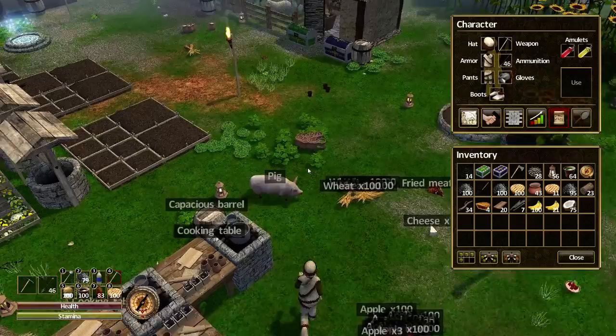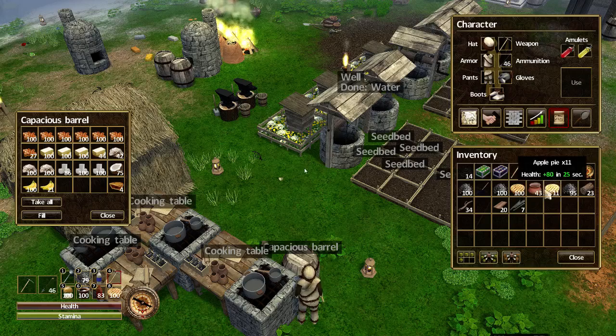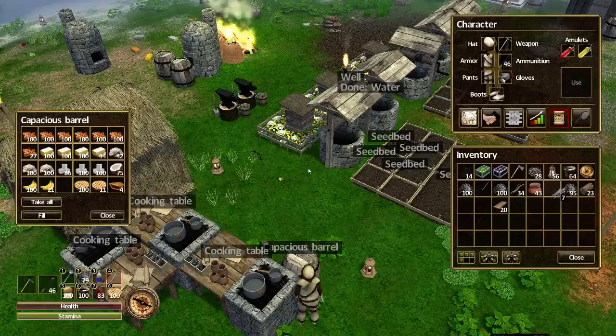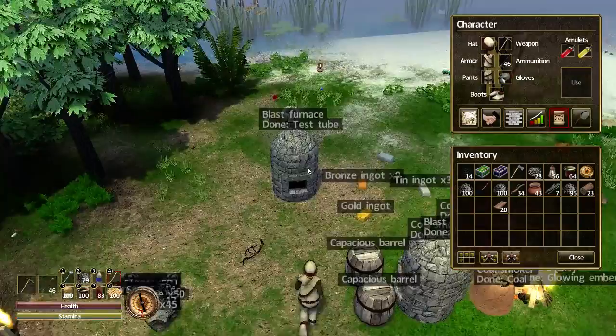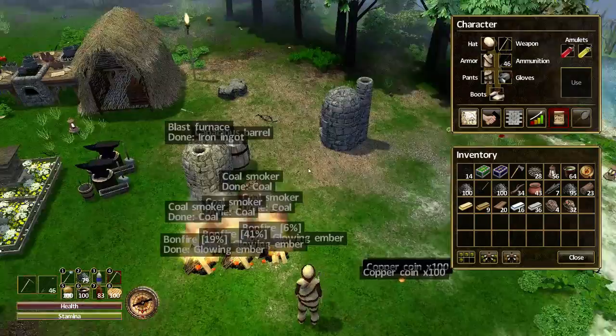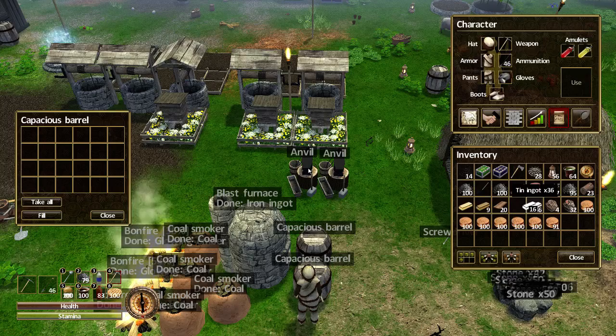I want it all tidied up. Still got to get the apples and everything else. Okay, so that's that tidied a little bit. This barrel's done. Let's now stick all my ingots and my ores — so ingots, ores and the coins in fact. Why not? Until I can turn them into copper. So this can all go in here.